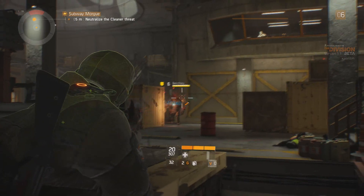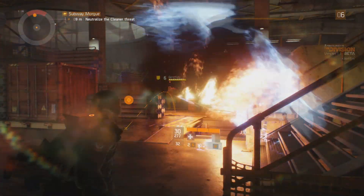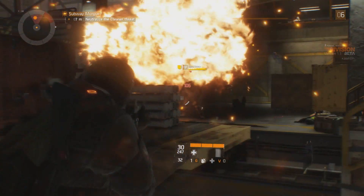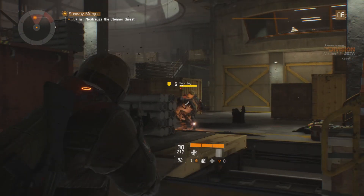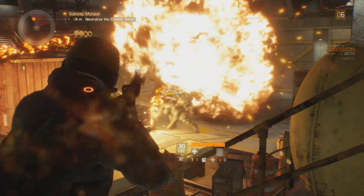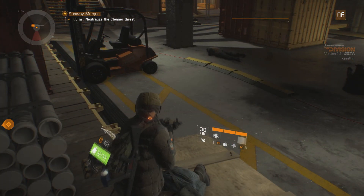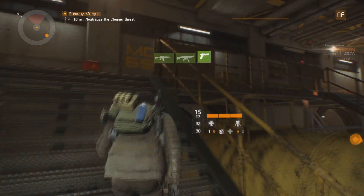Overall, as presented in the Division beta: the environment details, certain special effects, and the lighting are all superb. Textures are a bit hit and miss — some models clearly got more detail and emphasis while others look muddy. But again, this is just a beta, and a majority of the textures are up to par. Now moving on to the more important factors of any game, and the most important factor of this beta — content and gameplay.